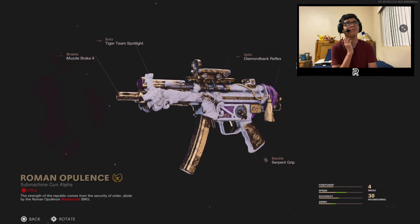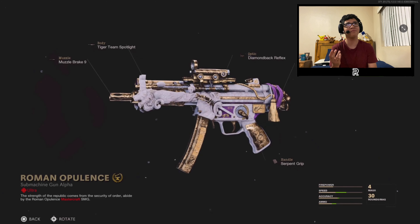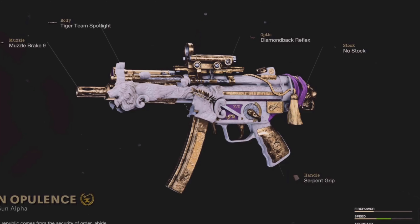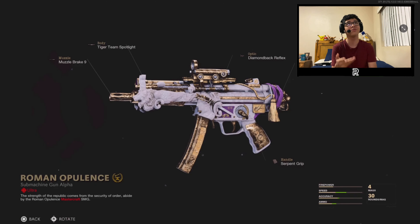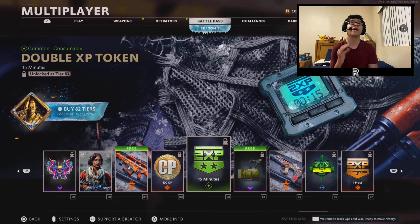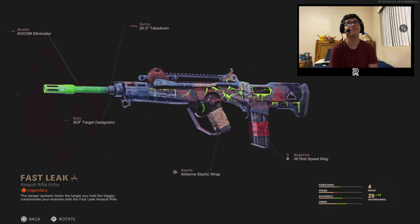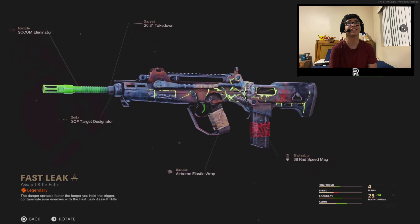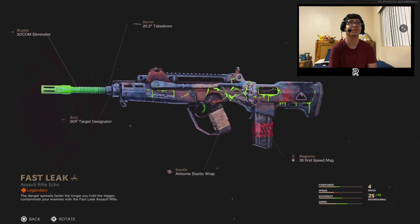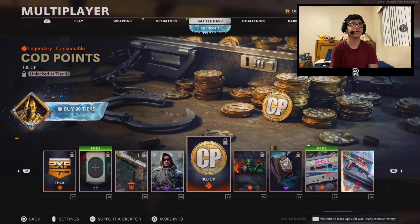They put a mastercraft MP5 in the battle pass — I mean I'm not complaining but they never do stuff like this. On the downside they put some pretty bad attachments on it, but it still looks really cool. Tier 78 has a double weapon XP token, 100 COD points at tier 82, a double XP token for 15 minutes at tier 83, and an Exclusion Zone-type FFAR at tier 83 that's not bad for fans of mastery camos. More double weapon XP tokens and COD points follow.